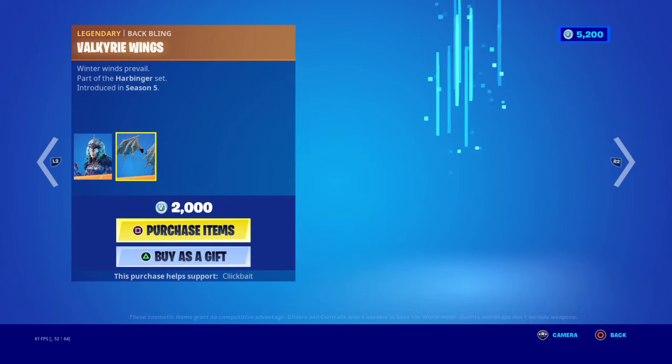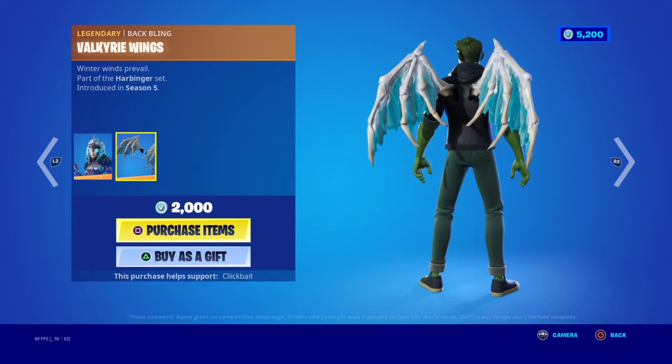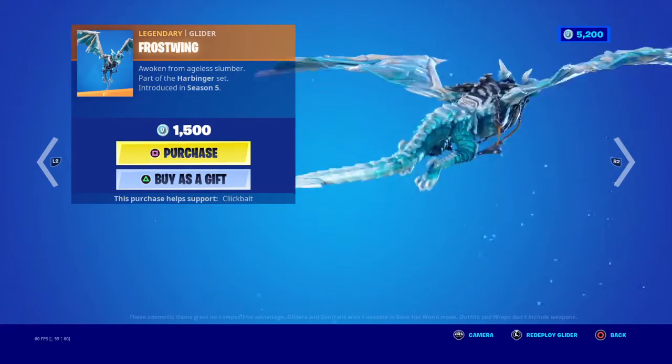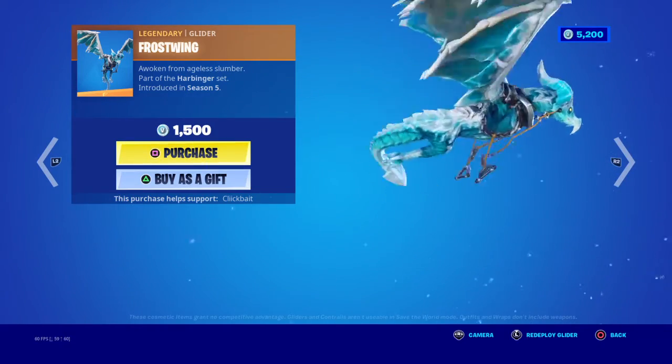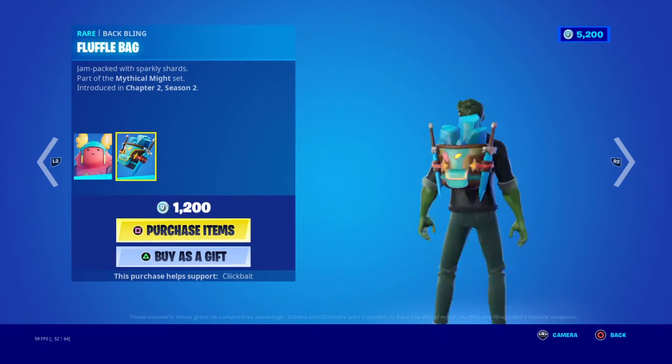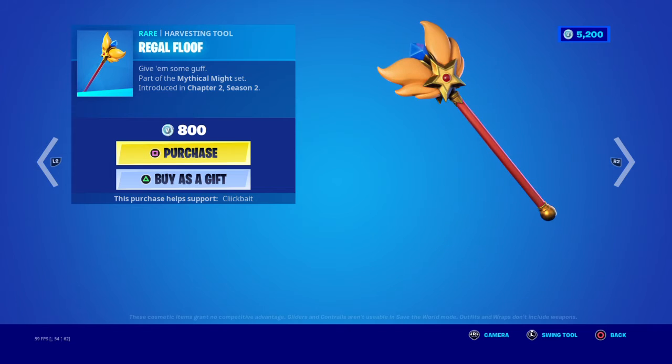Valkyrie and the Valkyrie Wings are back, the Frost Wing Glider is back one more time. Golf is back with the backbling Fluffle Bag — the Refill Fluff, or something like that.